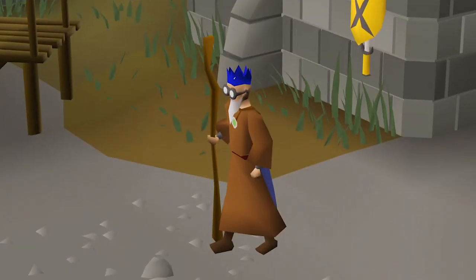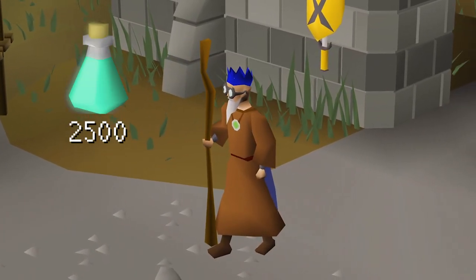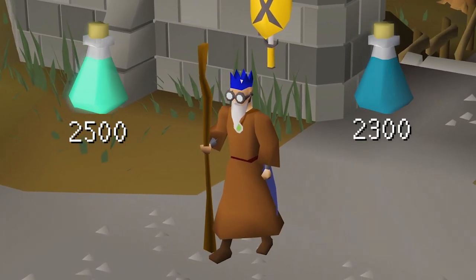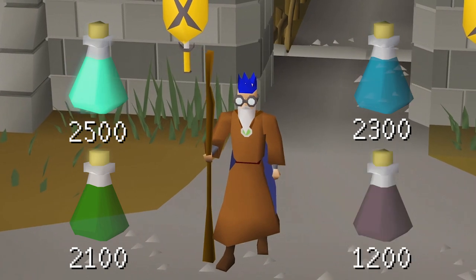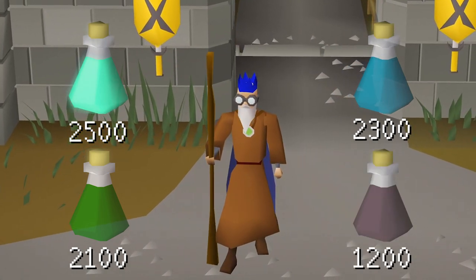In an hour's time frame, you should normally average around 2,500 Standard Potions, 2,300 Serum 207s, 2,100 Super Combat Potions, and 1,200 Anti-Venom Plus.